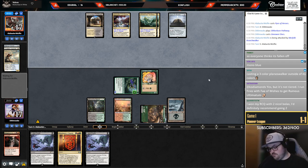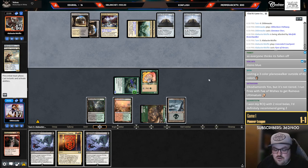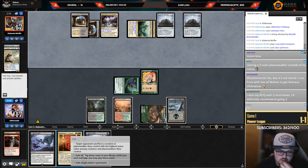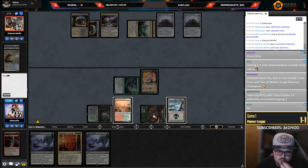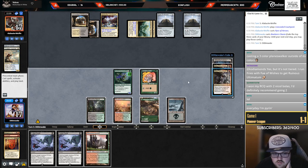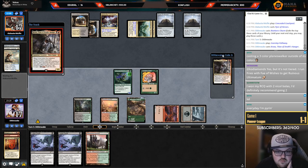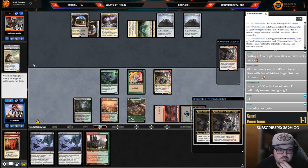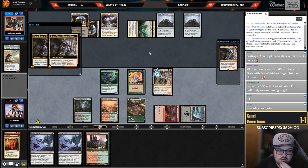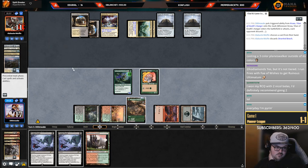I won my RCQ with two Nickel Bolases — I definitely recommend going to two. I wasn't sure if I wanted two Bolases plus one other card. I wanted to play main deck Voracious Hydra because I think that's one of the better cards in the mirror match. Double Kroxa — let's go! Red Pathway. Double Kroxa — let me get escape with Kroxa next turn. They're at eleven, they go to seven.